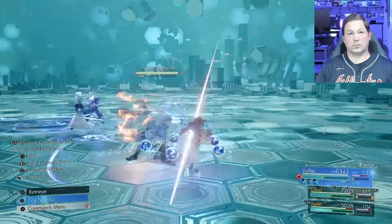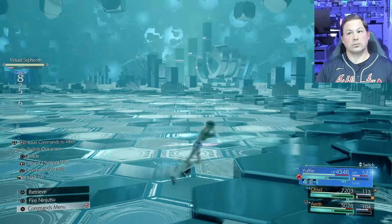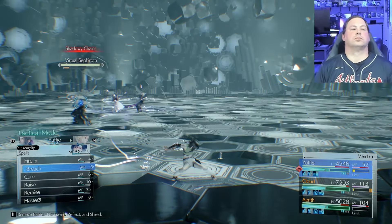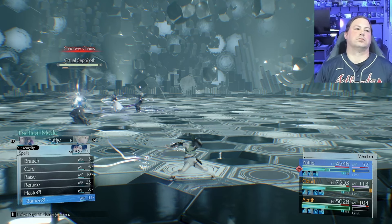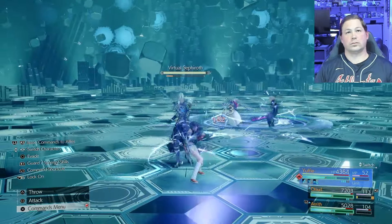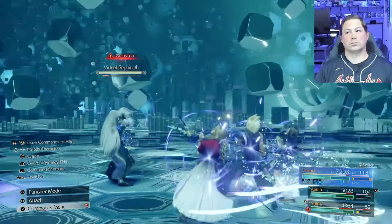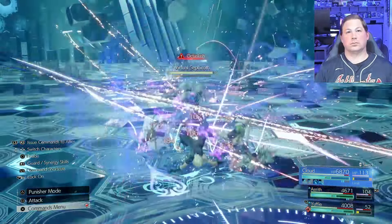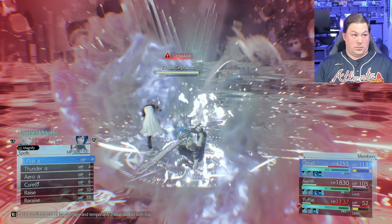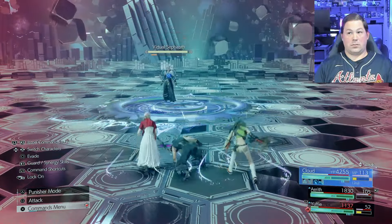Watching this back, I believe just Barrier is sufficient to survive here — you don't necessarily need the full wall, but it certainly helps. So if you're short on MP, go ahead and just use Barrier instead. What Sephiroth does is bind each of your party members one by one based on who you're playing as and then use a move against them — you're probably going to wipe because you can't stop it once it starts.